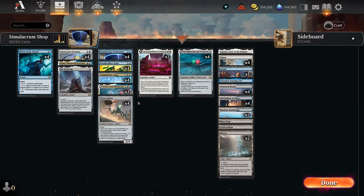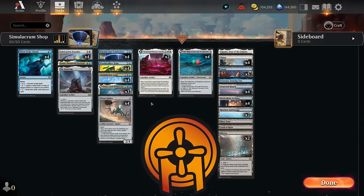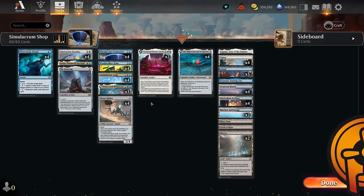Hello and welcome to another standard gameplay video here in the preview event for the Outlaws of Thunder Junction. Thanks again to Wizards for having me. Today we're taking a look at a pretty spicy blue-white artifact deck featuring a lot of artifacts from the Big Score, which is kind of an expansion within the Outlaws of Thunder Junction, but you'll still be able to open these cards within the Outlaws boosters.